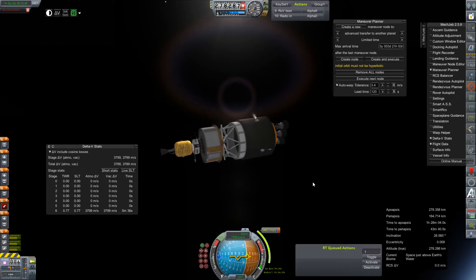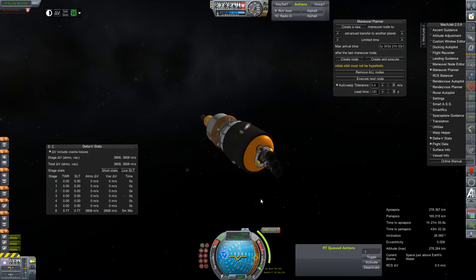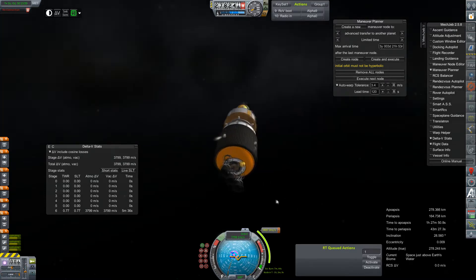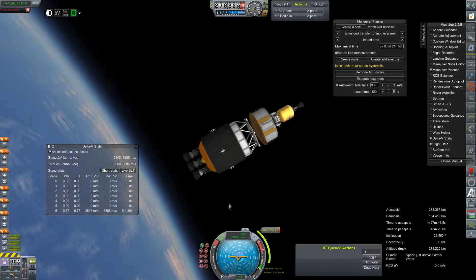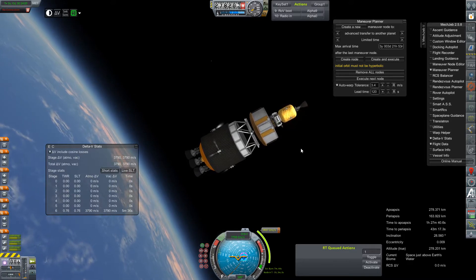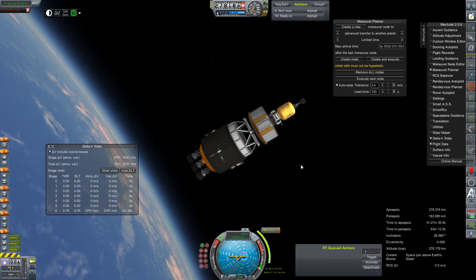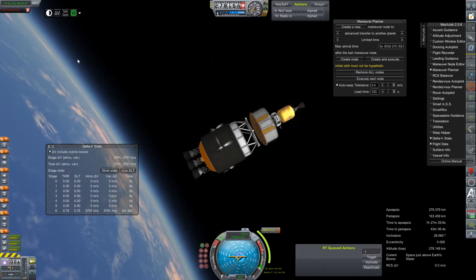We will be ditching this stage after that burn despite the fact that it'll have a little bit left in it. Hopefully we will be on a collision course with Venus — which is awesome because that means we'll have all of this to spare to make the inevitable correction. Because I'm going to miss, as per usual. But you know, these things do happen. Alright, we'll just get ourselves set up here on the node. And hit the time warp.